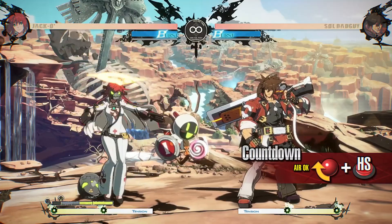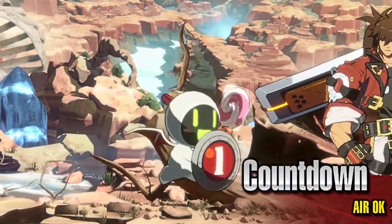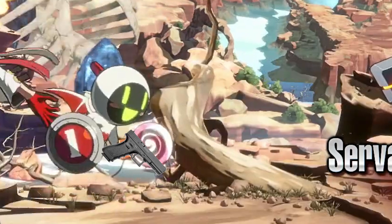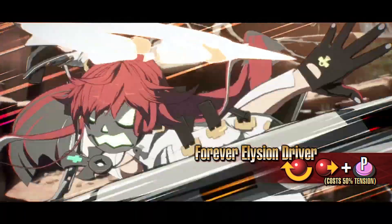Countdown — this move causes all currently summoned servants to explode. The Servant Shoot. Forever Elysion Driver — an extremely damaging throw.